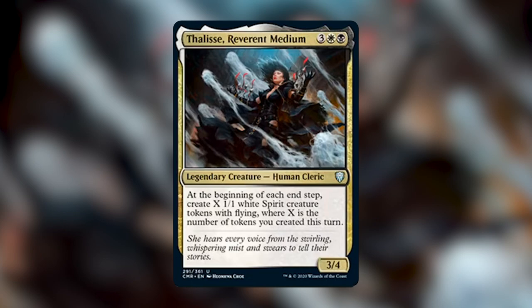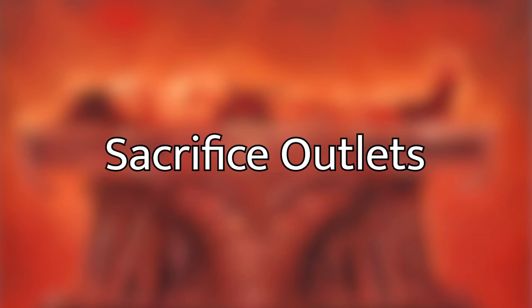Thalisse is a new and interesting strategy specifically wanting you to create a lot of tokens and get more tokens as a payoff — essentially an Anointed Procession on a commander in a sense. It doubles the number of tokens you're producing. We're going to try to use this to our advantage, create an insane amount of tokens, and find a way to use them to finish off our opponents, and since we're in Orzhov, that way will most likely be a sacrifice strategy.